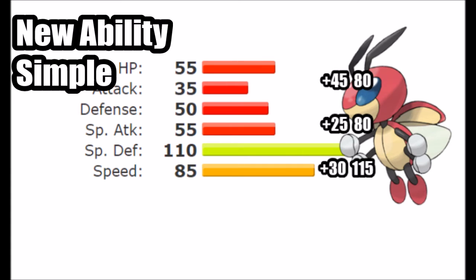That ability is Simple, which doubles stat stage changes. So if you use Agility, which normally raises Speed by 2 stages, it now raises it by 4. Ledian actually gets a lot of moves that benefit from this — Agility, Swords Dance, and moves such as Ominous Wind and Silver Wind, which double their stat raises with Simple.